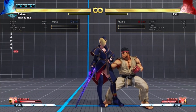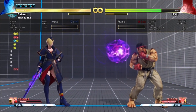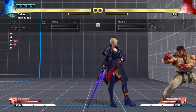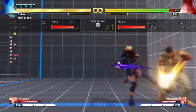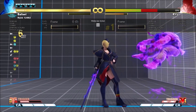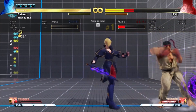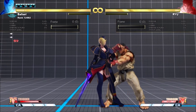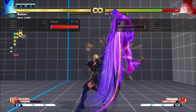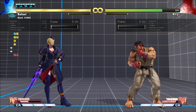VT2 Swing now cancels into VS2. On hit you're plus 4, so in the corner you still have Okizeme afterward. VT2 already got a reflect and new cancel routes with VS1, so it's cool that the devs were thinking about ways to make VT2 and VS2 synergize.